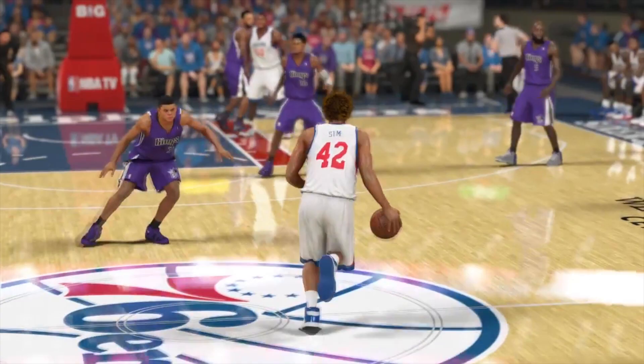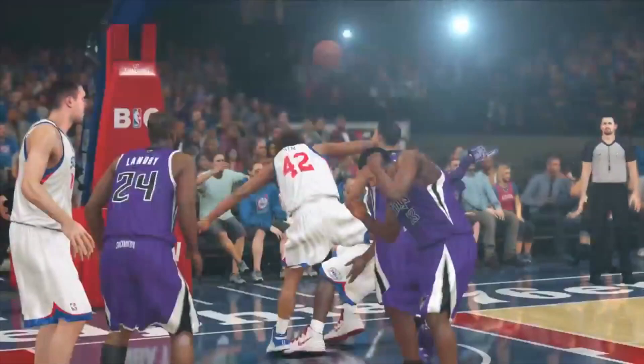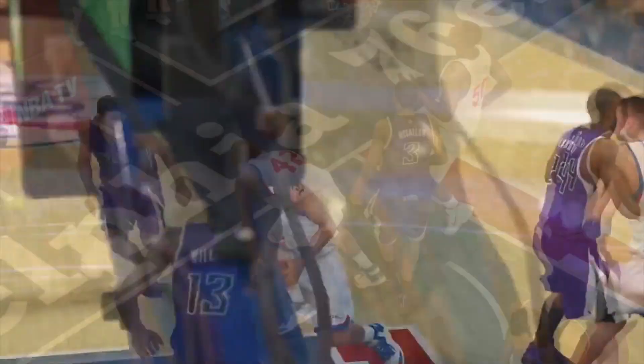At number nine, coming to you guys from Brutal Sim. We've seen this before, but I just love seeing ugly players. This is perhaps the ugliest MyPlayer I've seen in 2K14 — with the crazy colored afro and the blonde beard — jumping over Derek Williams. Brutal Sim, dunkin' on.